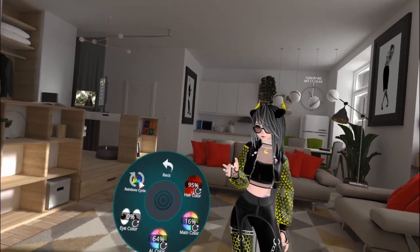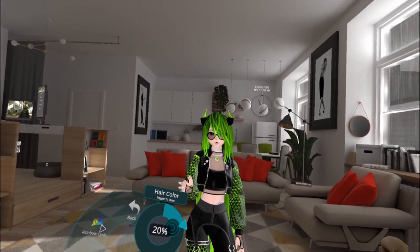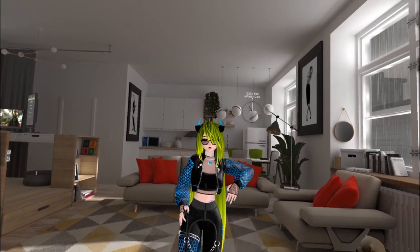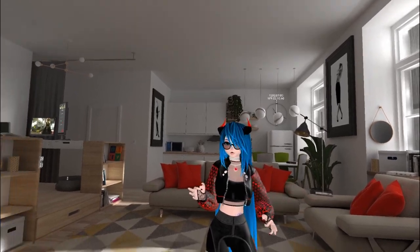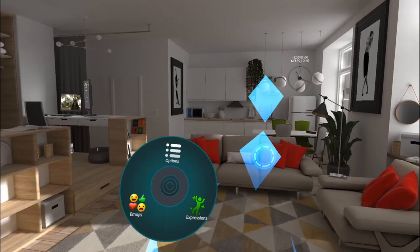The rainbow cycle starts from the current color. So if I pause it and set the main color to around the same purple, it'll cycle starting from that color. But if I switch to red first, the body will start cycling from that color too. Let me just reset the avatar.